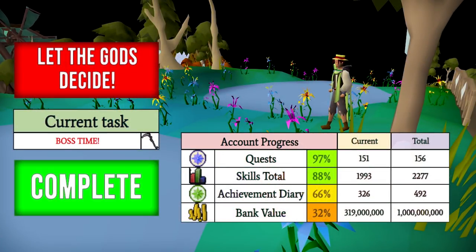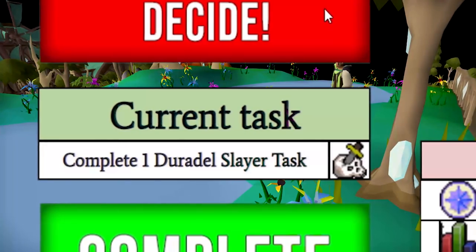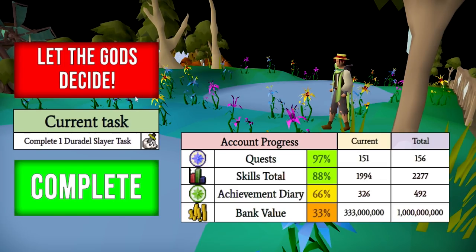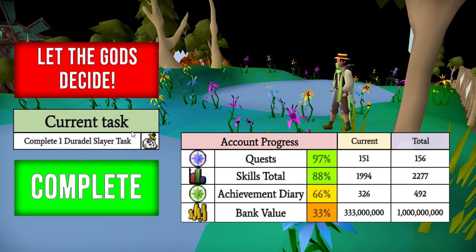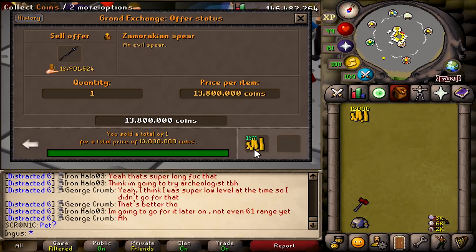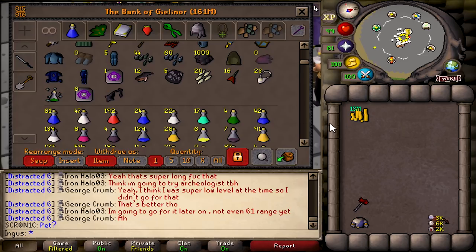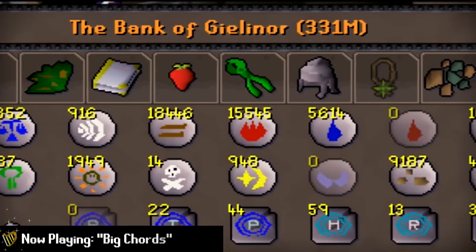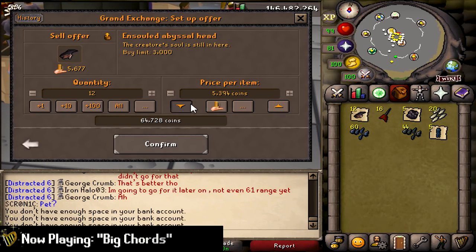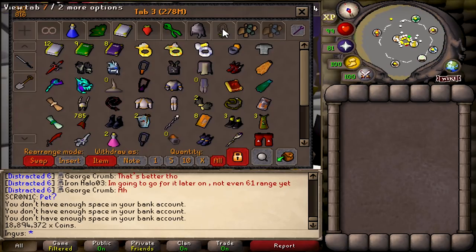That was a rather successful boss time. Let's complete the boss time task. It looks like the spear has sold — 13 mil in the bank. That is amazing. If we store everything, we have a full bank. We're at 331 mil. 19 mil cash. We're coming back from that Herblore grind. Let's go get the new slayer assignment.